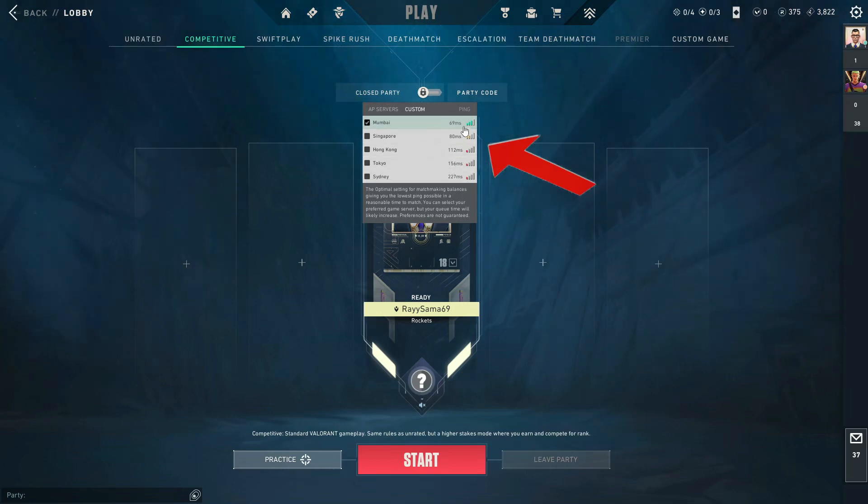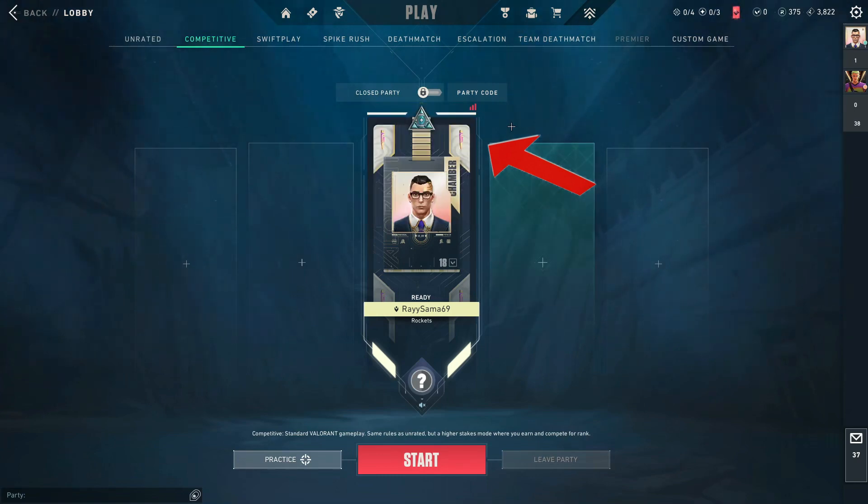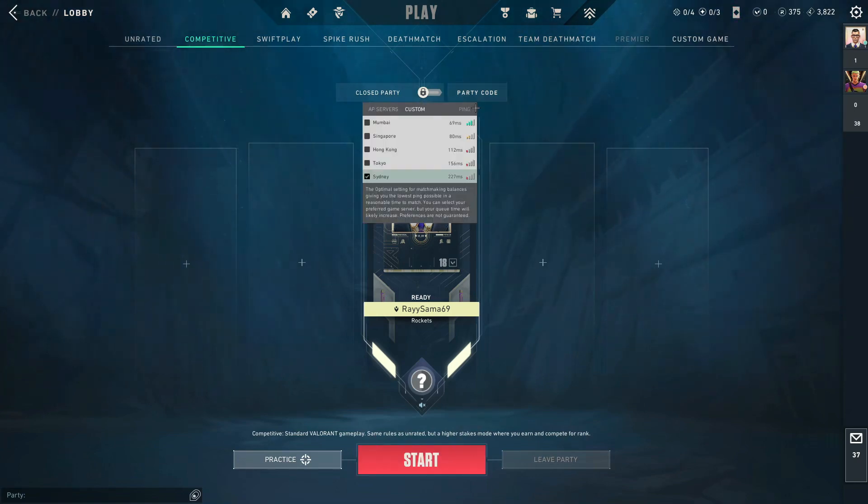You can either choose from the lowest server ping you'll get, or you can choose any other server. For example, I get the highest ping in Sydney, but I can choose Sydney as well, and if I choose Sydney the game will put me in a Sydney server.